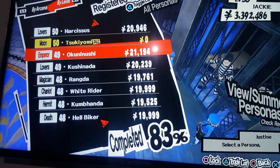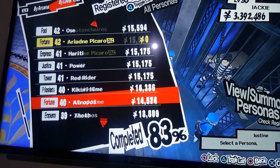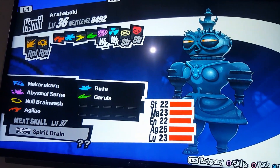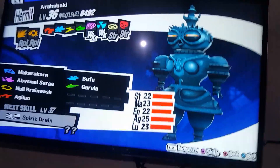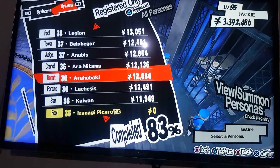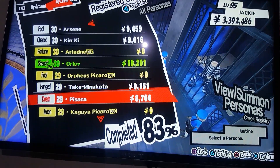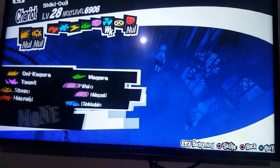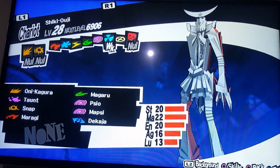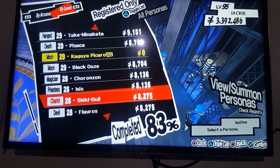There are two other personas you just need to fuse with no special requirements. Arabaki is easily available — you don't need to fuse it with any particular skills, just need Arabaki. Shiki-Ouji is also available and no particular skills are required for it either.